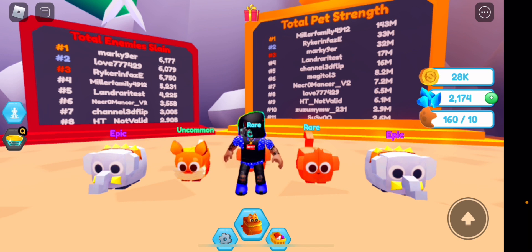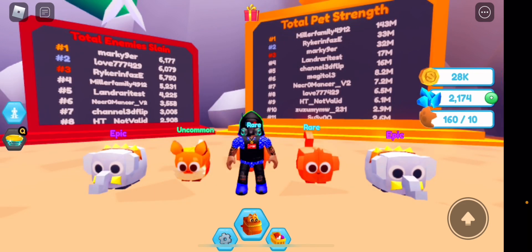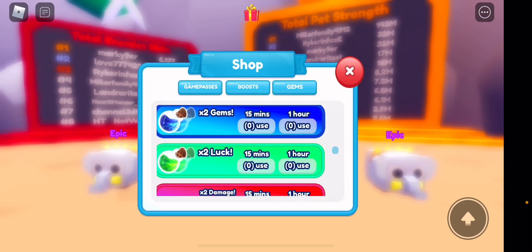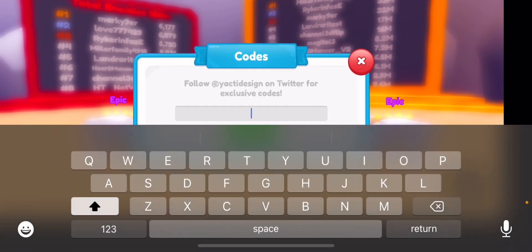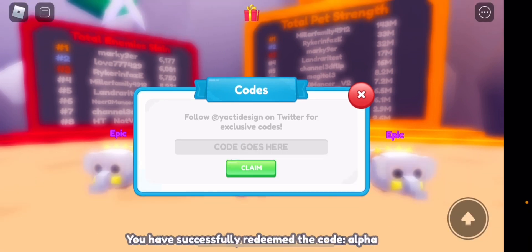There is a code — use code 'alpha' — and it's only redeemable for this weekend. Let's actually redeem this code. It's a Sunday for me so I still have it available. Once I find out how you actually put the codes in — there you go, 'Redeem' — and the code here is 'alpha', just like this, press it.